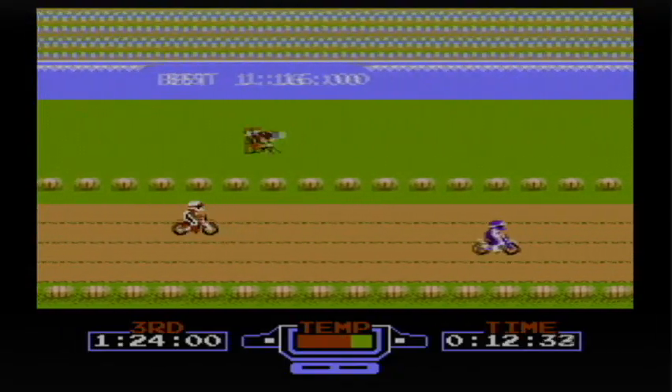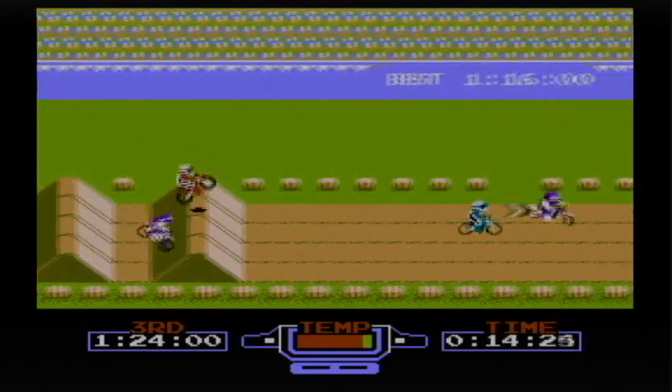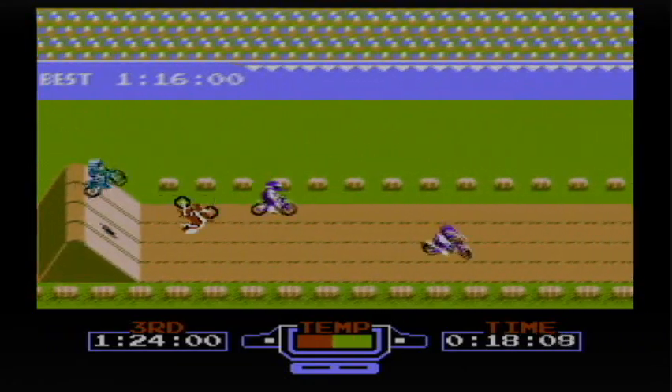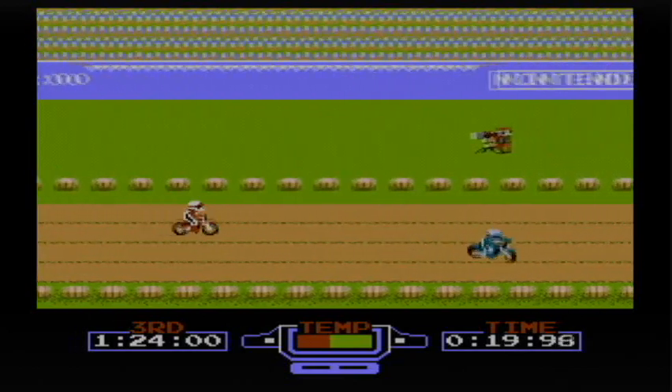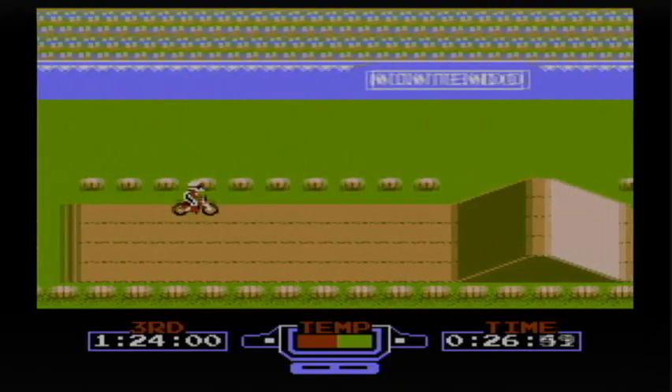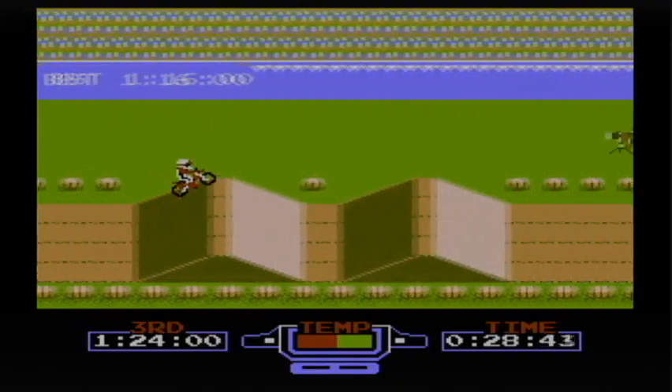As for Excitebike, this is a simple racing game, except the only thing that you're really racing is the time. You can play with other cyclists, but their position in the race really doesn't matter — they're more there to get in your way. There are three options in the main menu and two modes to play the game, inventively enough called A and B. Wouldn't it have killed them to call it solo and group instead of A and B? But it's an 80s game, so I guess they weren't that forward-thinking yet.